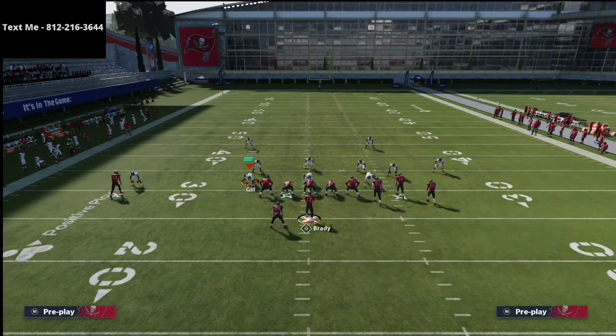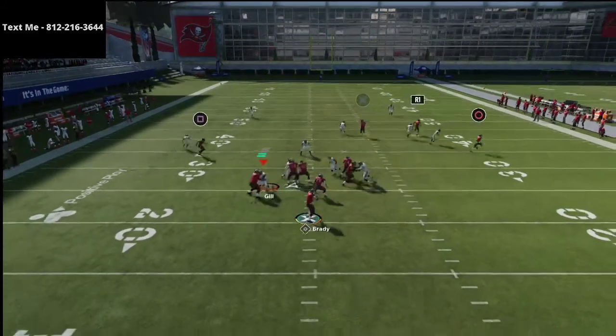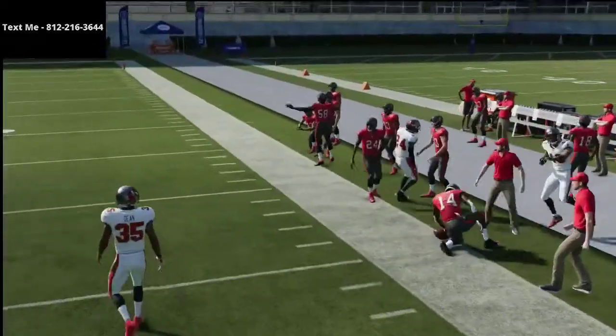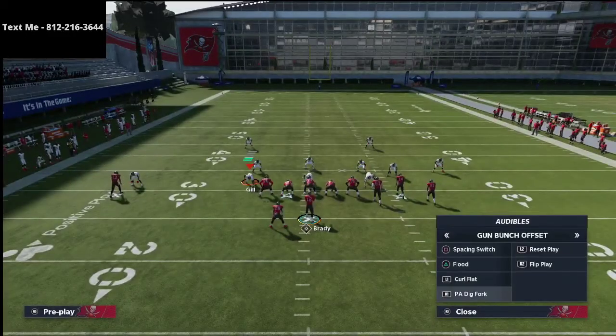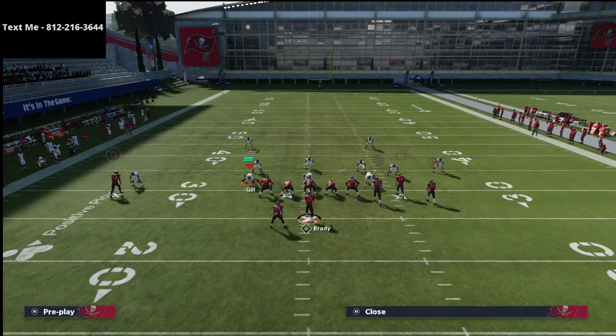Let me show you another version I actually really like: the Curl Flat play. We're going to run it with all the same adjustments, but the corner route on this one actually gets over the defense a little bit better against man coverage in my personal opinion. A lot of these guys like to run Z Spot and Go, so we'll break that down as well.